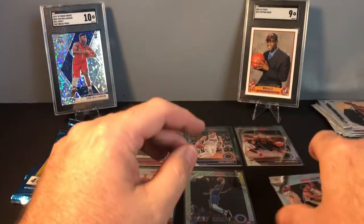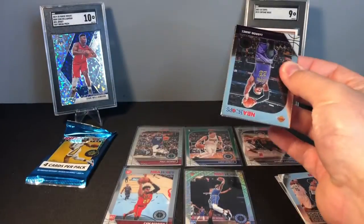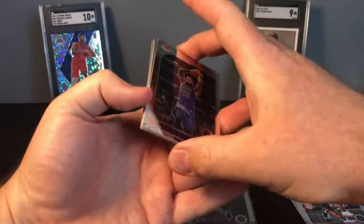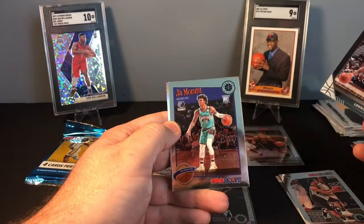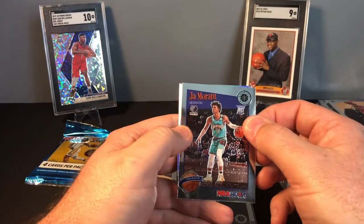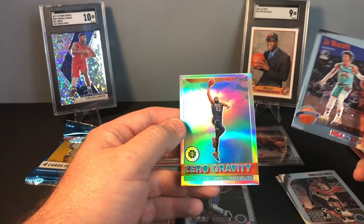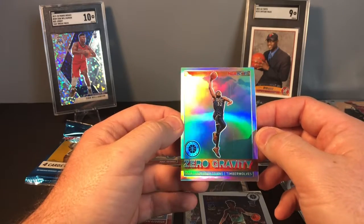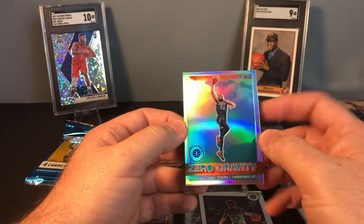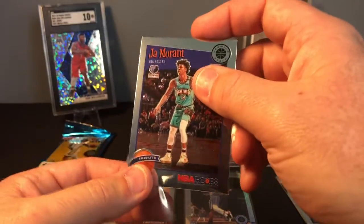It's been a pretty decent blaster box with the Luca, the Garland, the Barrett, and Cam Reddish. There's also a LeBron — any LeBron is a good LeBron. Pack seven: San Antonio Spur Lonnie Walker, a Ja Morant tribute — another little Ja Morant to add to the PC — and then a silver zero gravity Carl Anthony Towns, with really bad centering and a nasty scratch print line down the center.